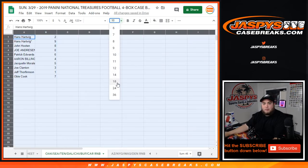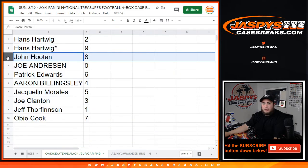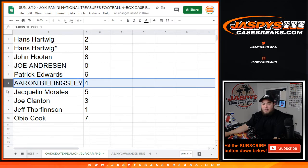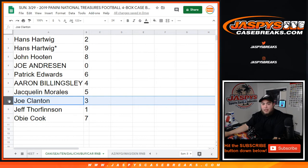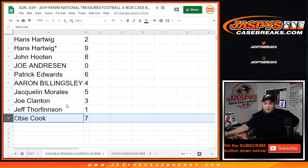Alright, so Hans, you have 2 and 9. Last spot Mojo. John H with 8. Joe Andreessen, you have 0, so any redemption for these teams will be yours. Patrick with 6. Aaron, you have 4. Jacqueline with 5. Joe Clanton with 3. And Jeff, if you get any 1-on-1s from these teams, that'll be yours. And Obi with 7.